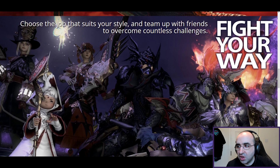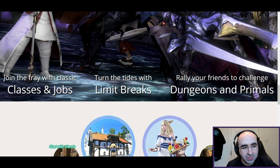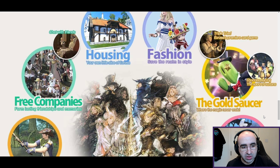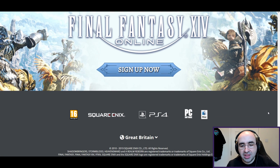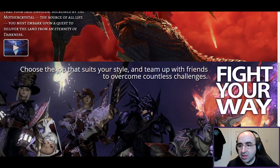In my 'What is Final Fantasy 14' video I go into more detail about it. You choose a job that suits your style and team up with friends to overcome countless challenges. There are a lot of features in the game: housing, fashion, the Gold Saucer, Free Companies, gathering, crafting, a main storyline, PvP, and so on.